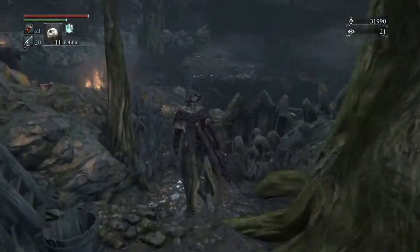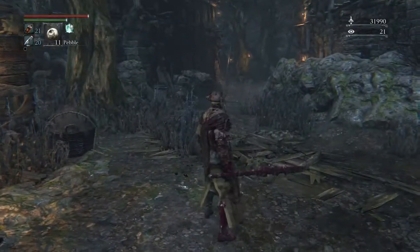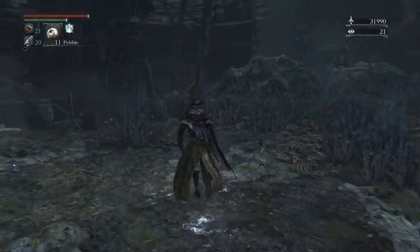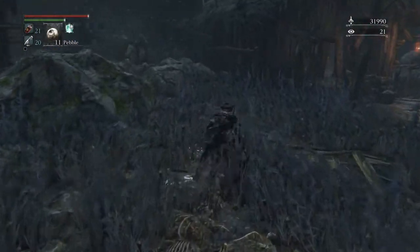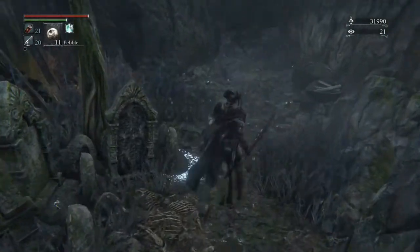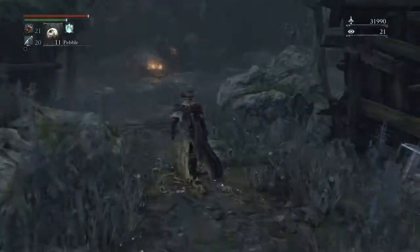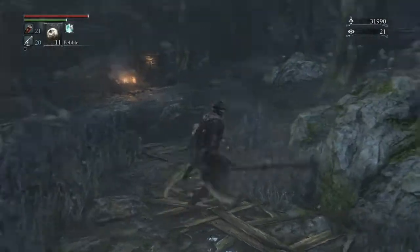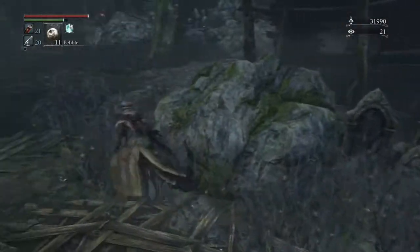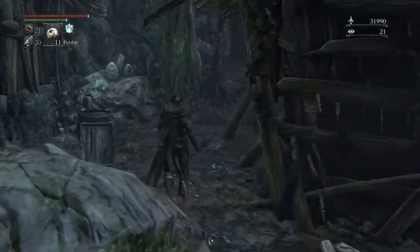I'm going to continue — not going that way, going this way. Over here is the path that if you walked across those broken boards I talked about before, you'd fall down here and then you're in a whole mess of a situation because you're basically in their line of sight. It's hard to explain exactly where you are at any moment in time in this area because it is pretty confusing.